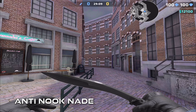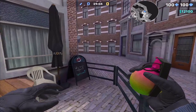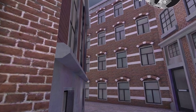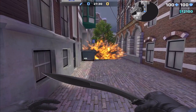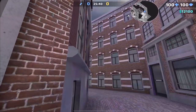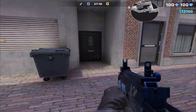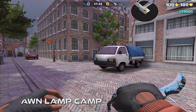Anti-nook nade — a great grenade to deter players camping in the nook. Run up and lodge yourself in between this sign and railing, then aim at the corner of this window and throw. You can do this really fast so it's pretty safe. Even if someone is all the way in the nook pressed against either wall, they will take splash damage. A really good nade to deal extra damage to T side.